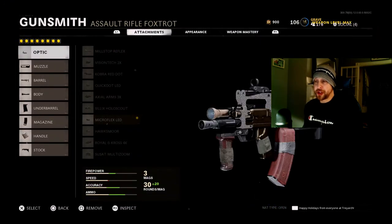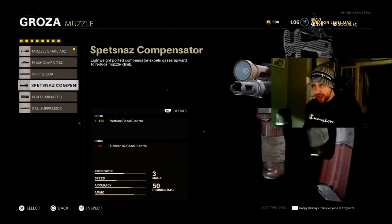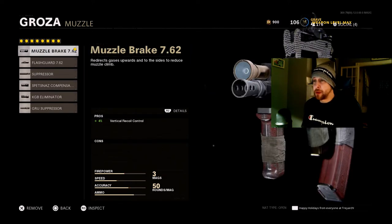When it comes to the attachments, I'm using the Micro Flex LED — whatever red dot you're comfortable with. I go with the muzzle brake. It only has 4% vertical recoil control but no cons. You can go with the KGB Eliminator — nothing wrong with that. The cons are shooting move speed and horizontal recoil control, but you get 17% vertical recoil control and muzzle flash concealment. Personally, lately I've just been running around with the muzzle brake and doing fine with it. I've kind of started trying to get the most attachments on my weapon that have no cons, compared to good pros with bad cons.